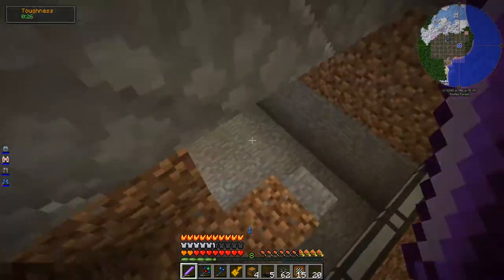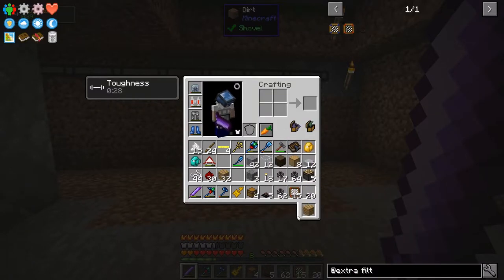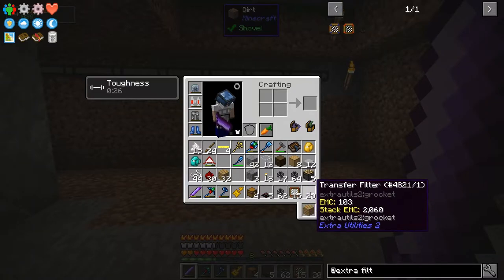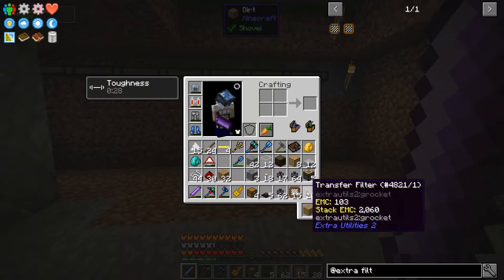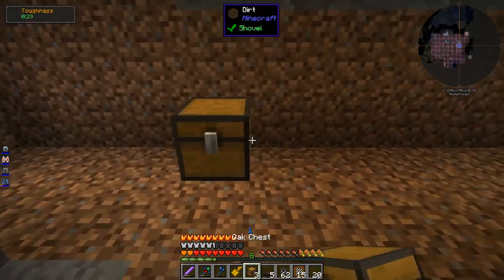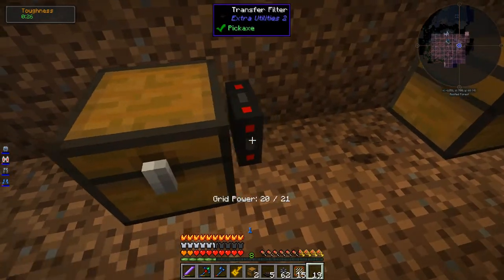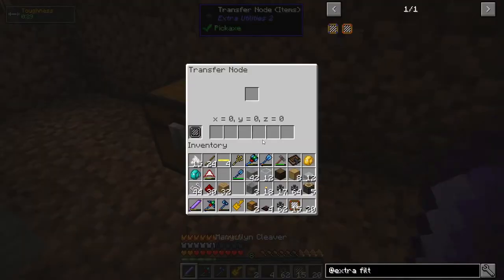I've got a little hole here — hopefully this will be enough room to do all my work in. Before I get into this completely, I want to test how the filtering works in Extra Utilities 2, because I only have experience with Extra Utilities 1 and it looks a little bit different. There are item filters, but there's also transfer filters. I don't know what the difference is or if you have to put an item filter inside the transfer filter. The transfer node itself can have a filter.